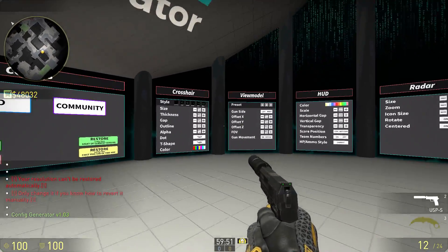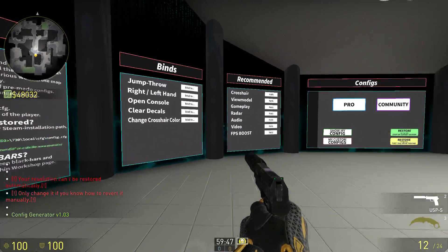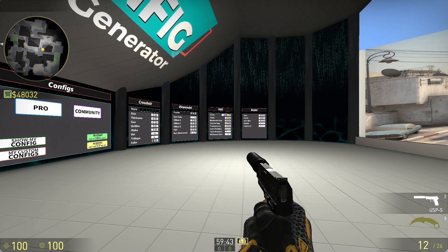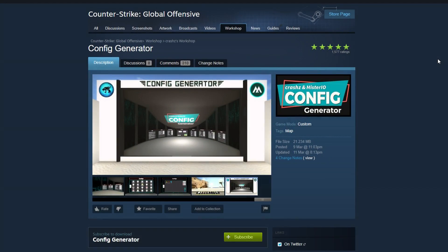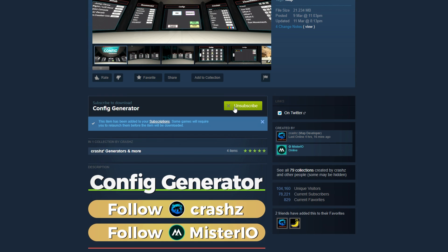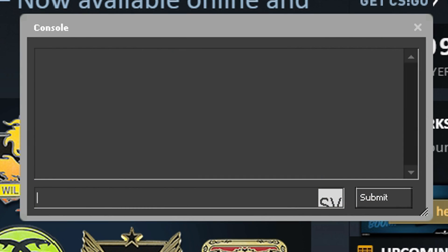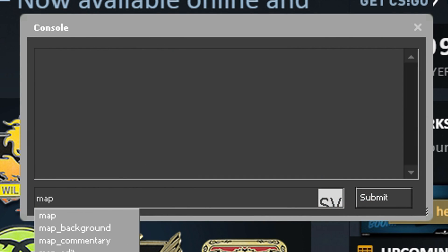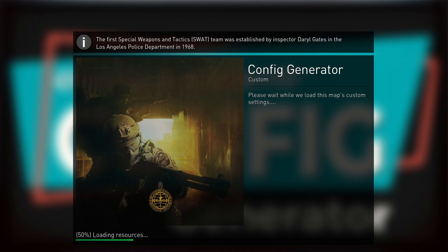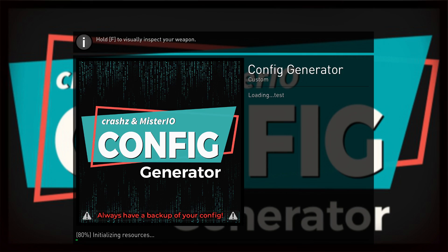A couple years ago I made a video showcasing Crashes' crosshair map — it's a great map that people still use today. He's now done something new together with Mysterio which is truly awesome. It's called the Config Generator. You can try it out by subscribing to it on the workshop and it will appear in your workshop items in-game. Or if you open up the console and type 'map config' it should show up there as well. When the map loads it's even telling you to always have a backup of your config, so make sure you do that if you have one.